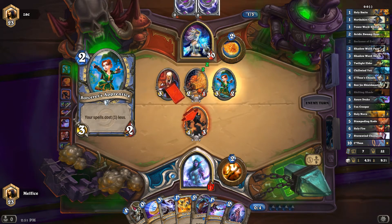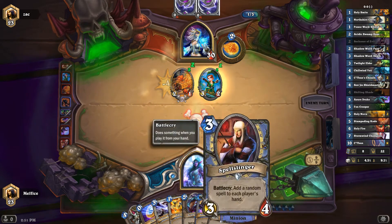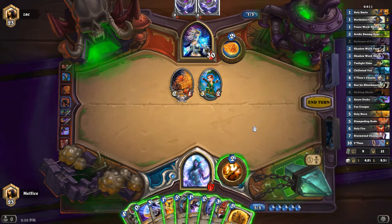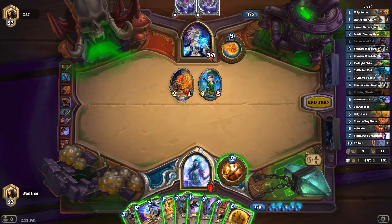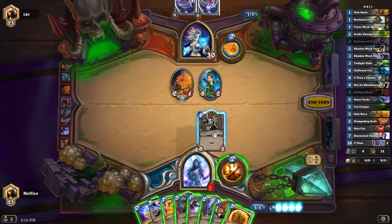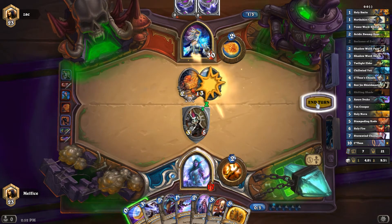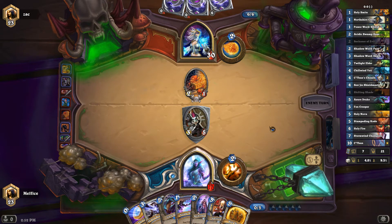I really wish I would have gotten the Pains. So he trades — that's excellent. We got Holy Nova, which could technically clear the board and get a little bit of healing. But is that the best move? We're going to save Holy Nova for now. Area effect is premium, and two 1/1s aren't that threatening.